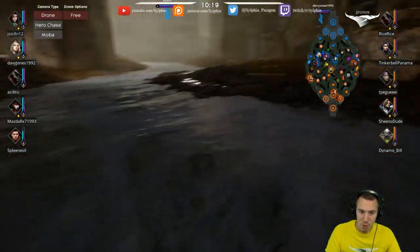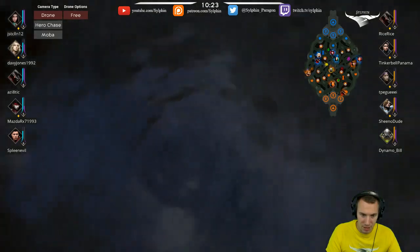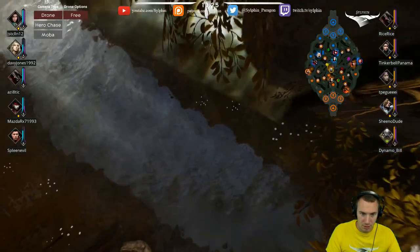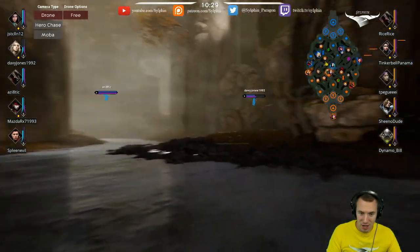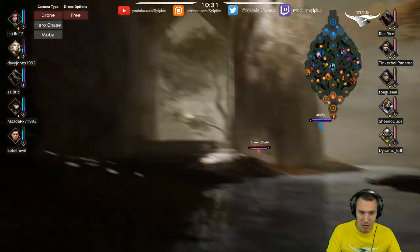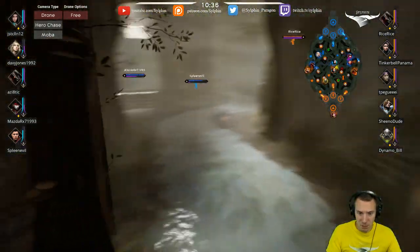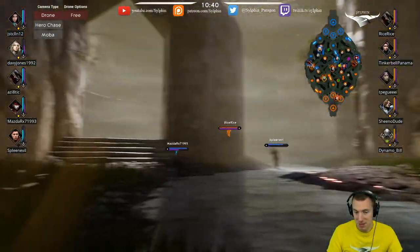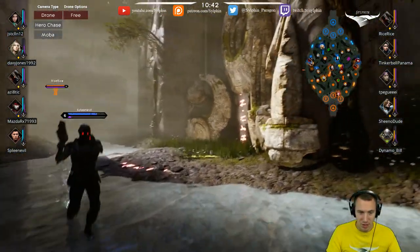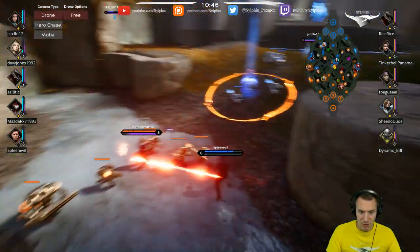Ward placement — right here is a wonderful spot. You can see the river buff, look down at the raptor pit, and see anyone jumping in. Right here on this right side of the ledge is great. On the other side it's mirrored — just right here so you can see the river buff and stuff like that. With wards, you would have seen that Twin Blast coming, and maybe punished him for going through the river on your side.